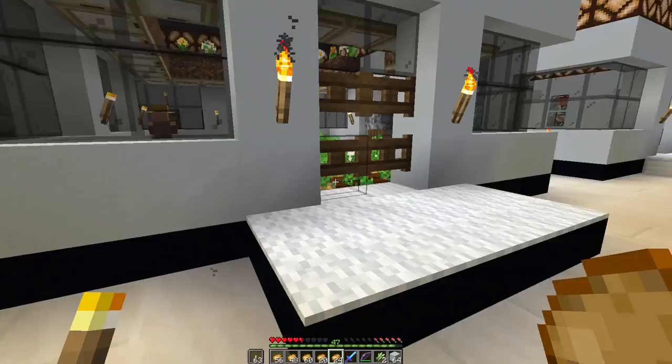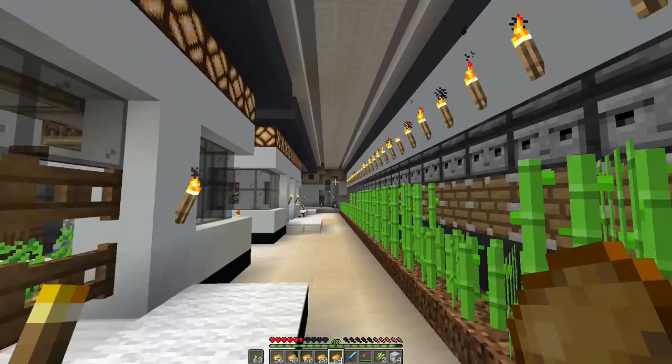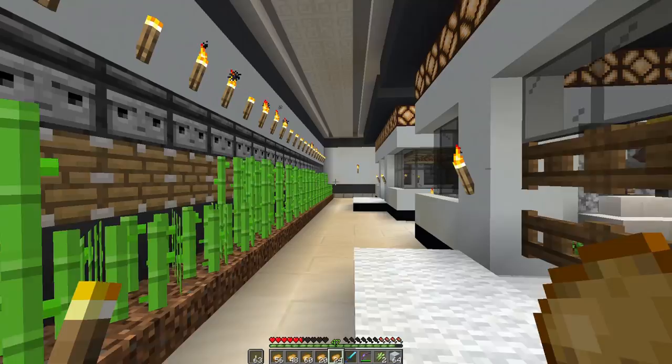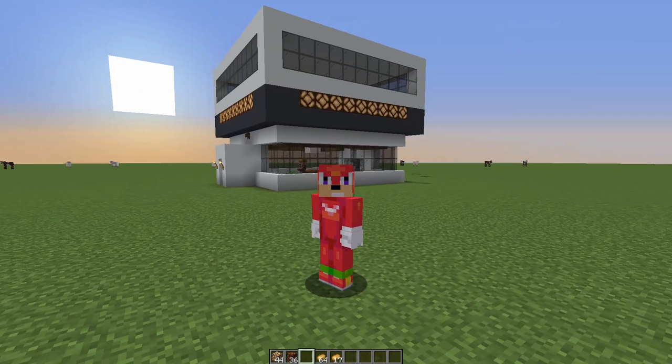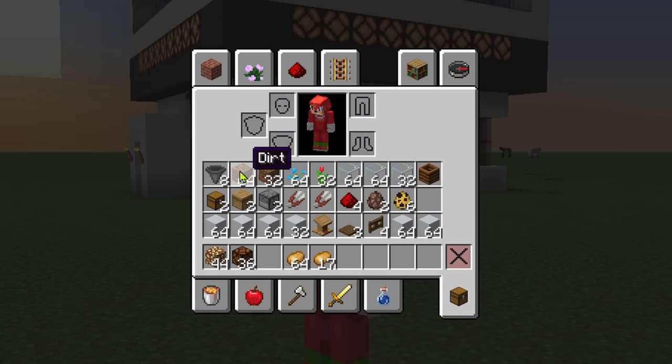And here is where the magic begins in this tutorial. These are all just standard potato farms, but this one is the bee farm, which I will now show you how to make. The things you're going to need: eight hoppers, about 64 dirt — actually a stack and a half — and a stack and a half of any type of flower, preferably a large variety. A large variety works the best. Two and a half stacks of glass.